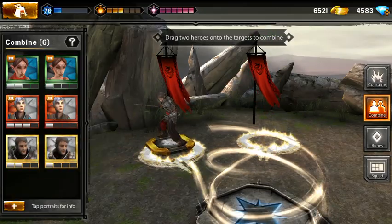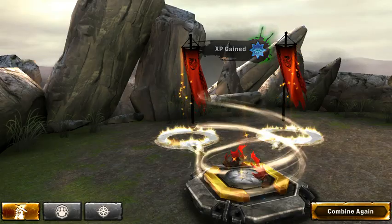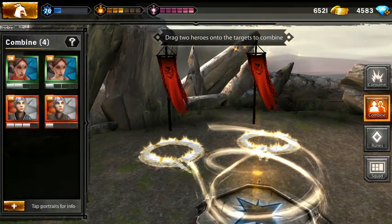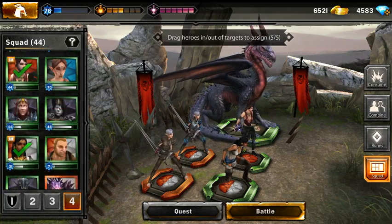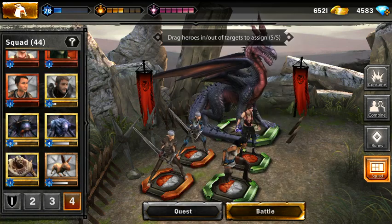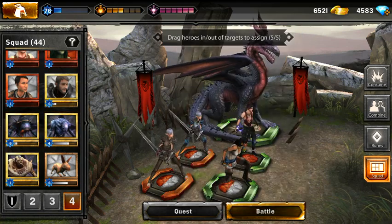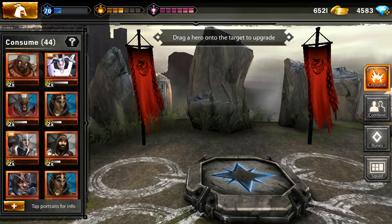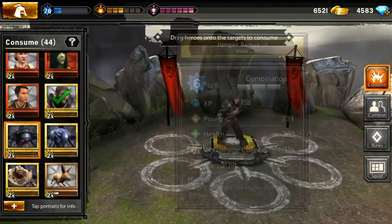Nine rares and one legendary. I'm excited to see what's gonna happen in the next 10 pulls — I really want the Architect. Let's see my heroes: 44 spaces, not enough. We gotta consume some of those. This guy is a Hunger Demon — slot him, okay.